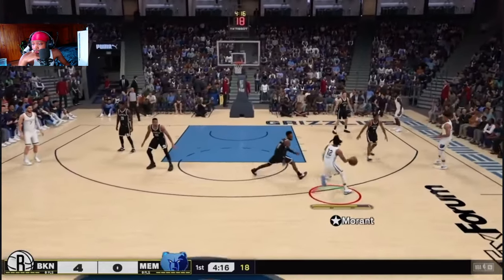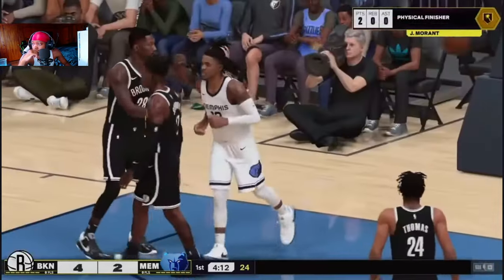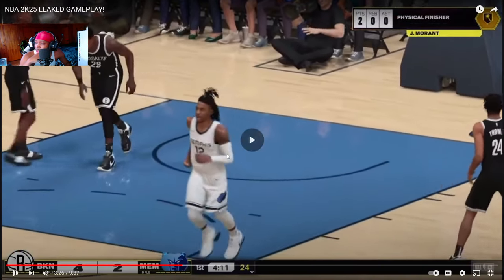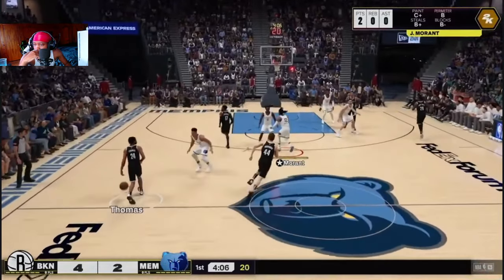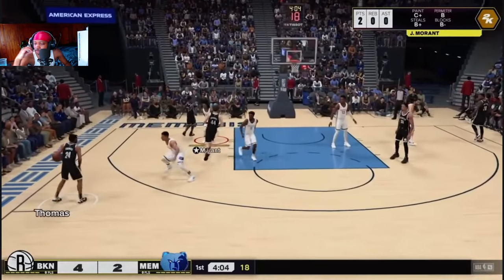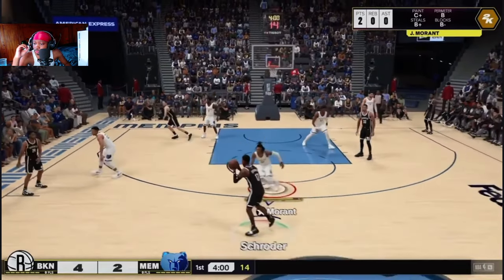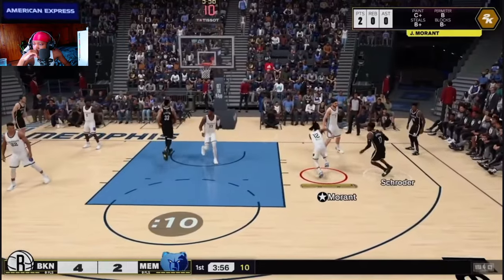Ja is moving pretty fast not gonna lie. Physical Finisher badge is showing up at the top of the screen. I really hope online looks like this — characters looking super duper small. I really like that from 2K, I really do.